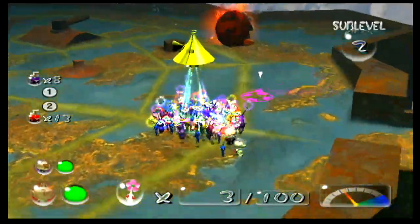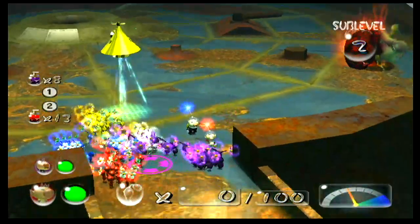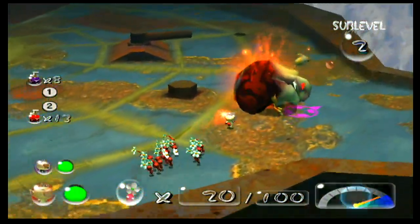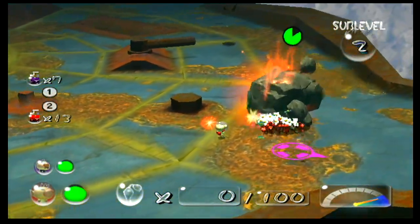Alright, sub-level two of the Cavern of Chaos. We got some fiery blowhogs, and each of them has a treasure. Luckily I stockpiled on blue spray, so I just like to do this.